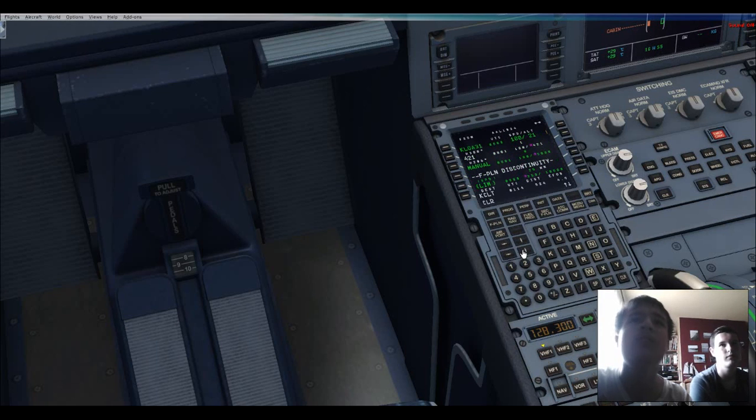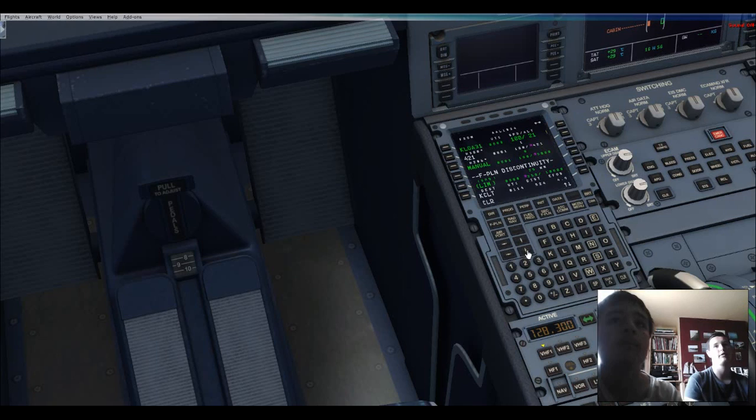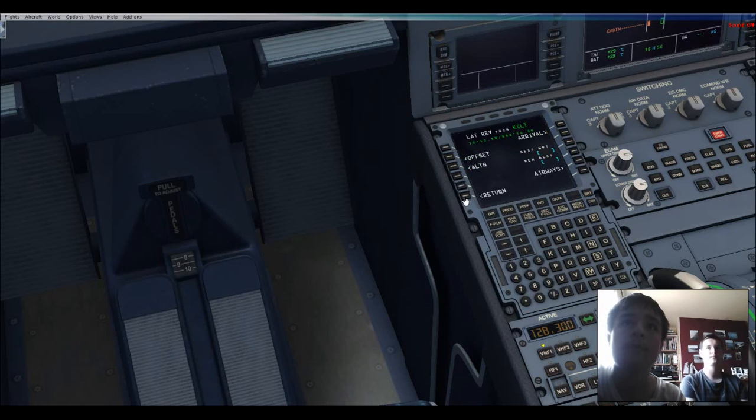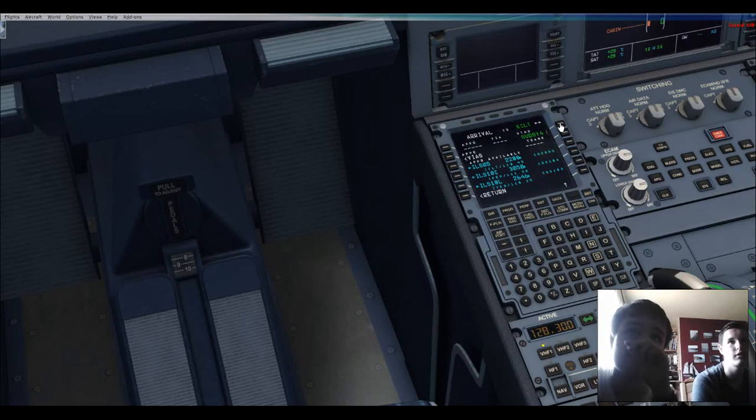You can't clear that — you have to clear the manual first. You can fly the manual part if you want. Insert. Go to KCLT, click on KCLT, runway — whatever arrival. 18 is going to be perfect. No transition.